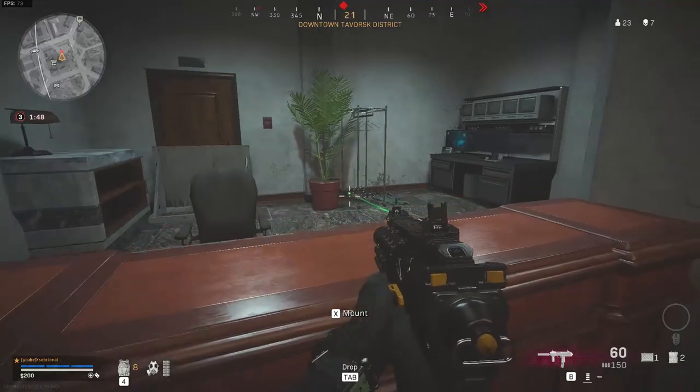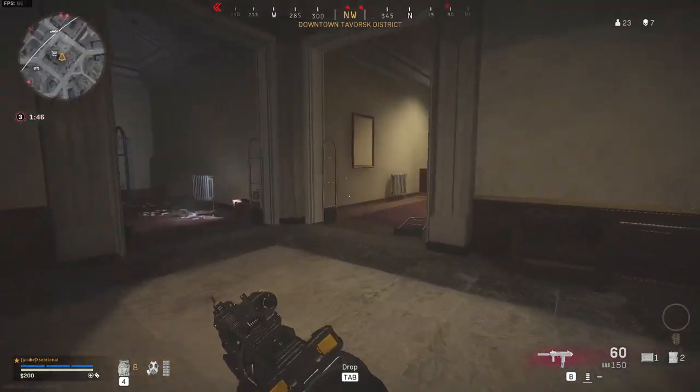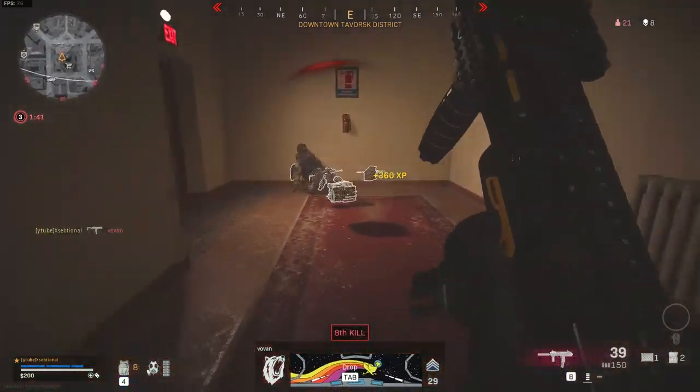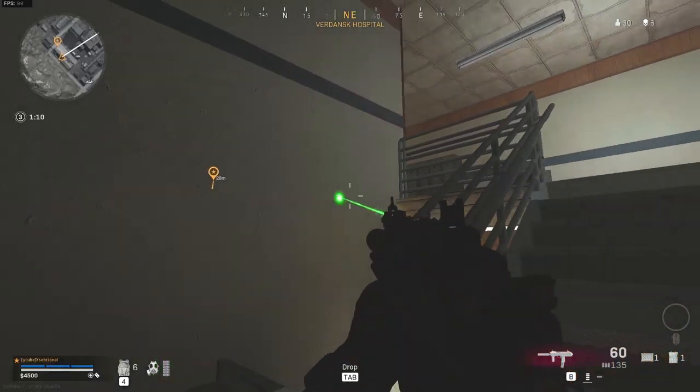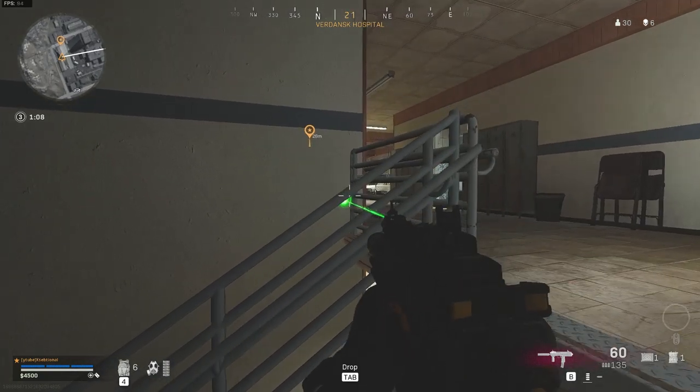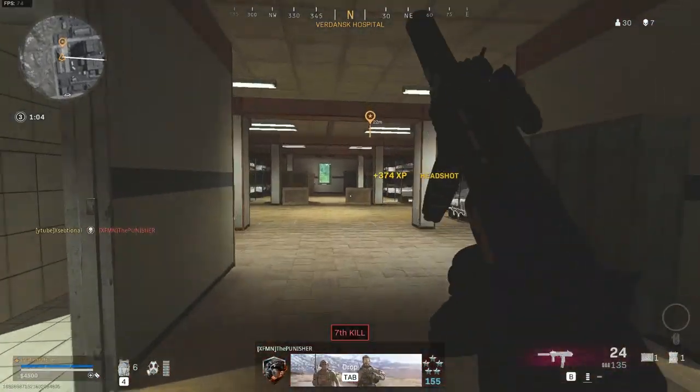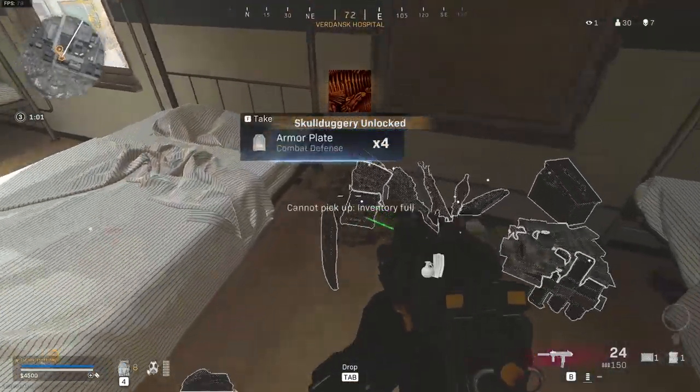So now that we know the blueprint and this weapon is great, how do we even get it? This is not easy, and the reason it is not easy is because a lot of people are camping around the bunker. They are waiting for honest people to do all the work and open the bunker. Whenever the bunker opens they will come out of their hiding spots and try to overtake you and your team. This is probably the first thing you should know.